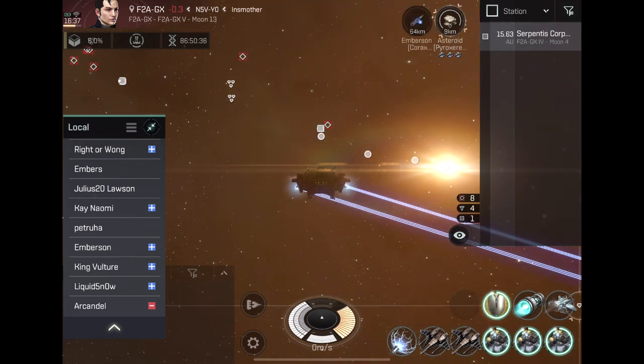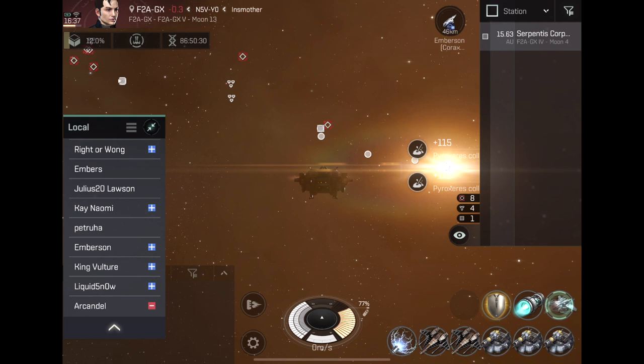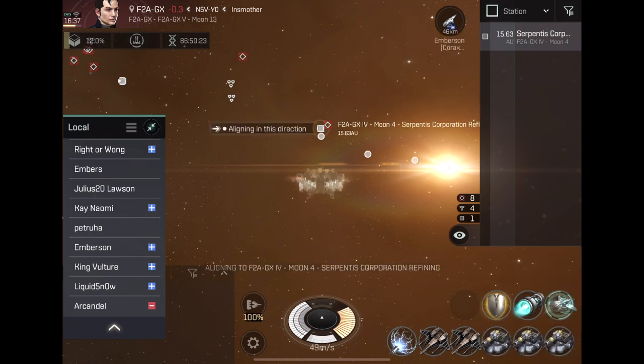That's my second account — as you can see you can already see the icon before he even lands. He lands at 46 kilometers away. So what I'm going to do is cloak, click on the station, and approach.